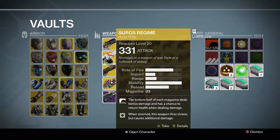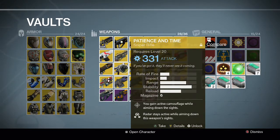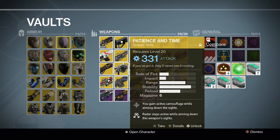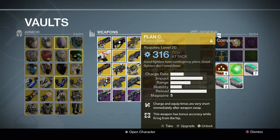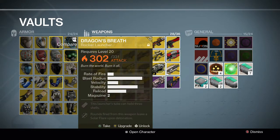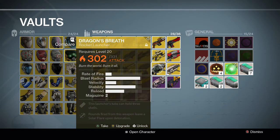Then we have Invective, another exotic bounty. We have Patience and Time, which I bought from Xur the first time he sold it — really good in Arc Nightfalls, especially the Devil's Lair one this week. We have Plan C, another really good gun that Xur sold a couple of times. We have Pocket Infinity, another exotic bounty. And we have Dragon's Breath, which I get a lot from the Crota raid as a reward, though it's not the best rocket launcher compared to the other two exotic rocket launchers in the game.